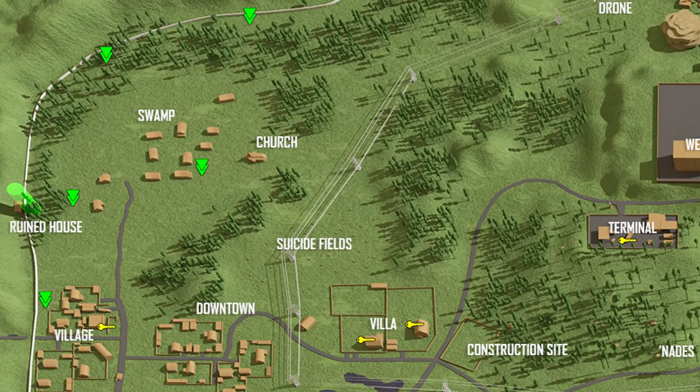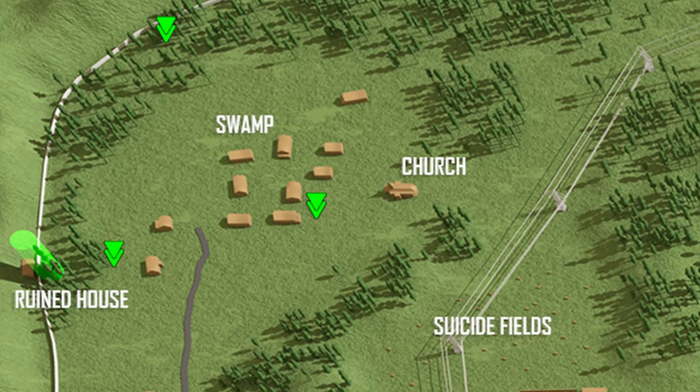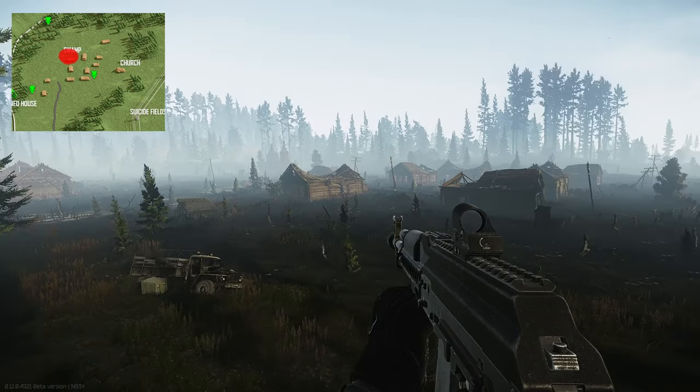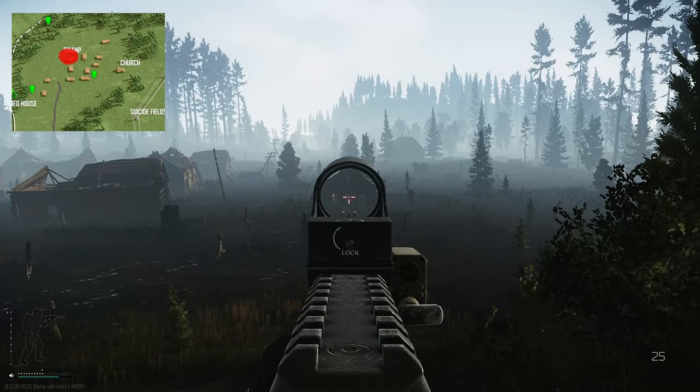Once on Shoreline, you need to head up to the northwest side of the map where the swamps are. Once you're at the swamps, head to the very northwest house — this is the fisherman's house.